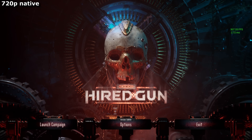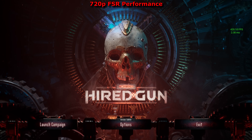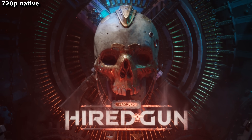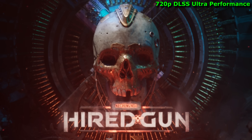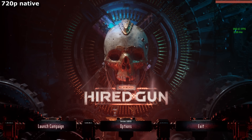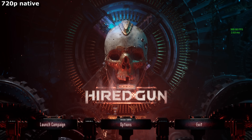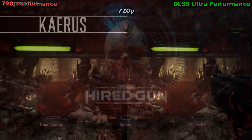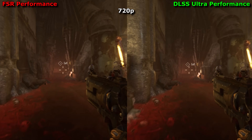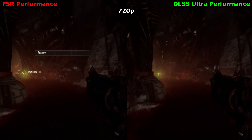Why run a game slowly at a high resolution, when you can instead run it faster at a low resolution that closely imitates the look of a higher one? That's the idea behind upscaling. NVIDIA uses DLSS and AMD uses FSR, and the game Necromunda: Hired Gun is one of the first games to feature both. Which is really exciting, because now we can finally compare these two different upscaling methods directly, in the same scenarios.